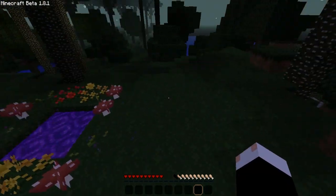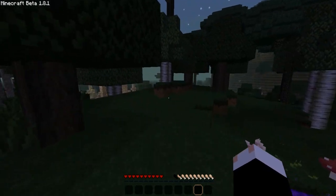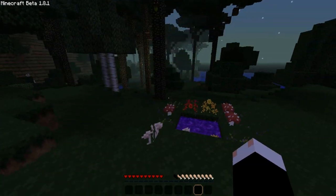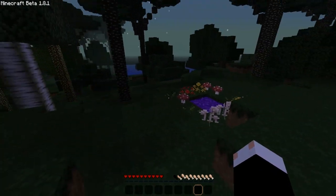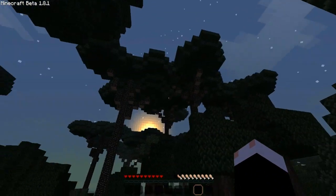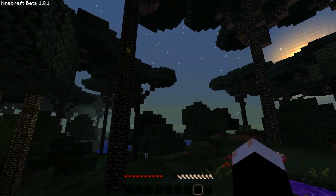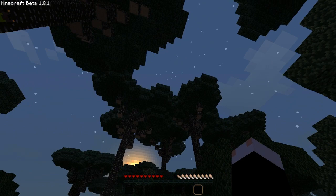So technically, that means there's no area below this. So if you were to dig down, nothing would really occur. Because of that, this isn't really a mod to collect resources. However, you can actually get resources. This land is very mysterious — most of the world is covered in a massive canopy, which is why it's so dark.